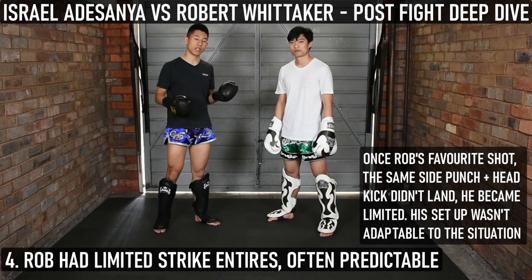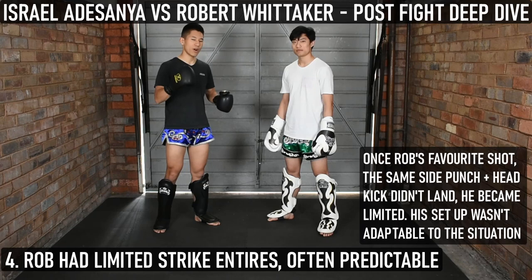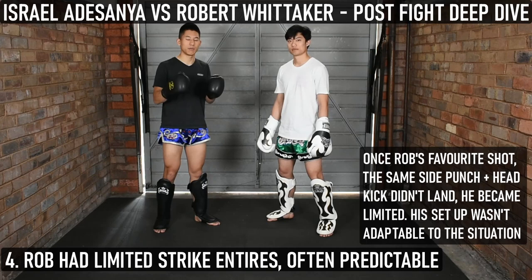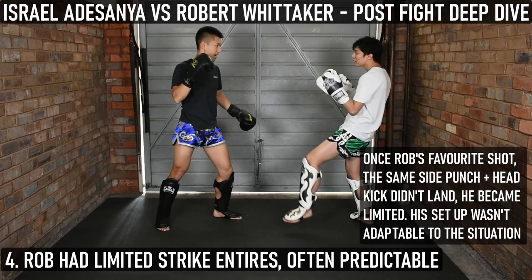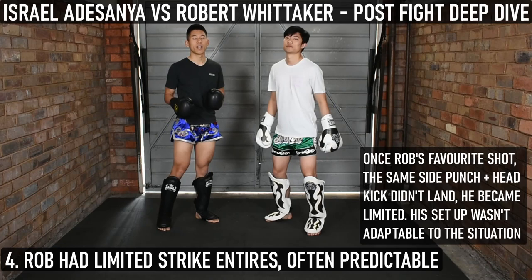It worked against all three previous middleweights, but it doesn't work against Israel because Rob's move is always the exact same setup every single time. When you only drill one move and don't train the strategy behind it or drill different possibilities of offense afterwards, you become limited. Israel can do the same combination — right hand into right high kick — but he's also able to mix it up: right high kick into right hand, for example. You can't just drill one specific move and hope it pays off.